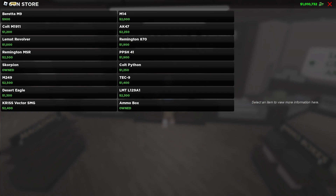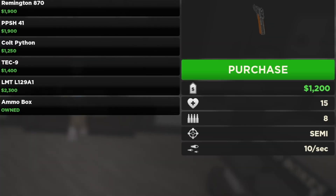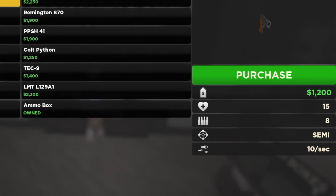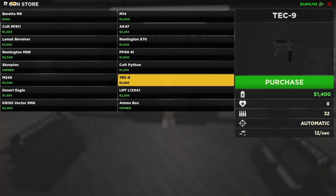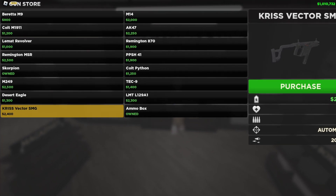Continuing over to the gun store, a little bit more clarity when it comes to how powerful some of these weapons are, and it also tells you the rate of fire, which is something I don't believe it used to say before. The rate of fire is how quickly you can shoot off the rounds in that weapon. This one says 10 rounds per second, this one says 11, this one says 10, this one here is 12, and the Vector is coming in at 20 rounds per second — pretty cool feature.